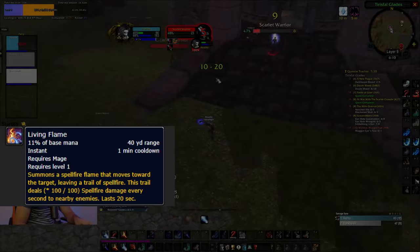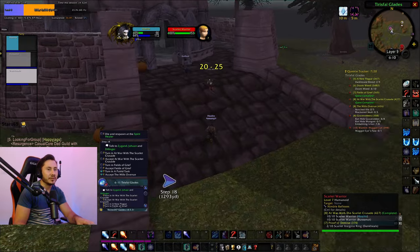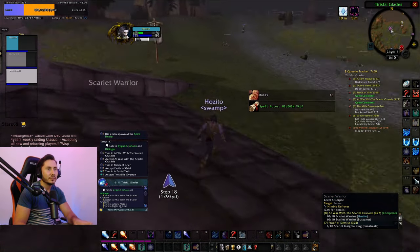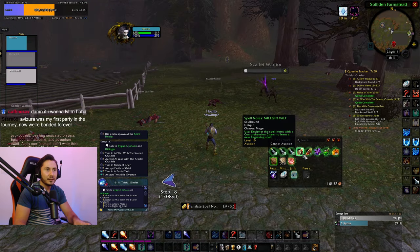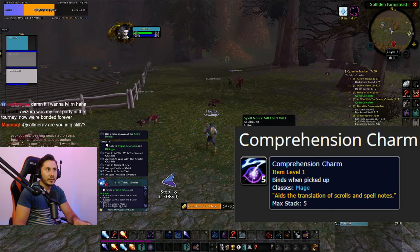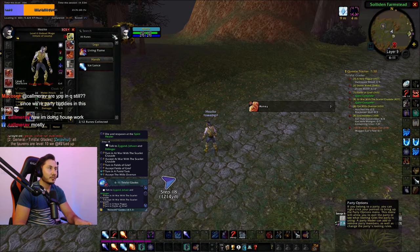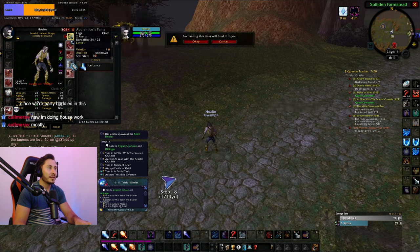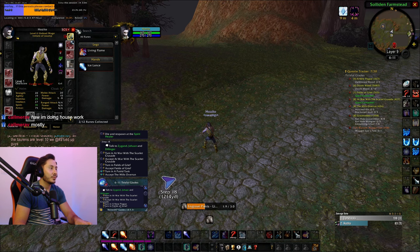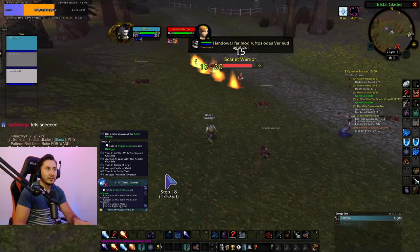One of the second runes you can get is called Living Flame, which you get by killing Scarlet Warriors in any of the camps located near Undercity. This rune is super strong — make sure you have the materials to combine the scroll. If you don't have it, you can buy it from the vendor in the region. It's one of the strongest runes at this level because it has a one-minute cooldown, but whenever you use it the target is going to be burning.